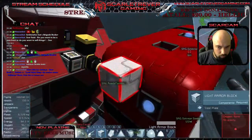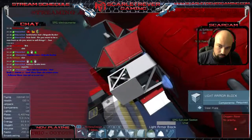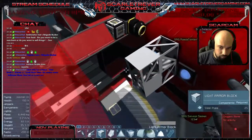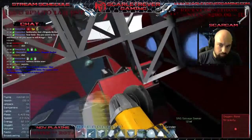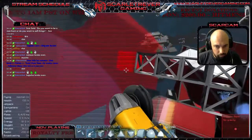It looks so damn aggy. I mean, you can only do so much with a small ship like this, and you did it good. The thrusters are nice and protected, and it's good. It's missing motors — we need a motor. One motor. It looks like a lot more than one motor is missing though, doesn't it?